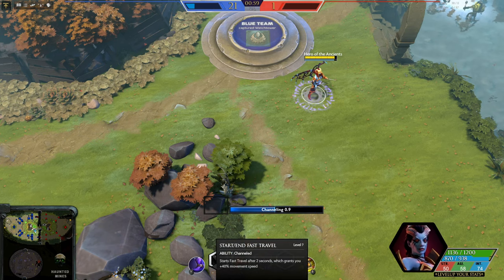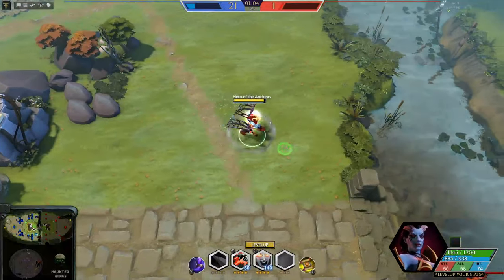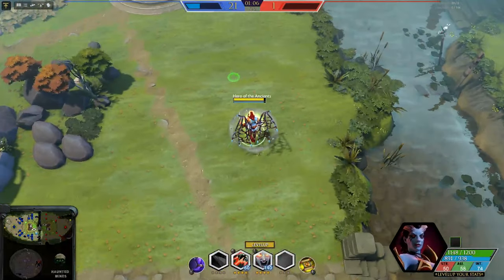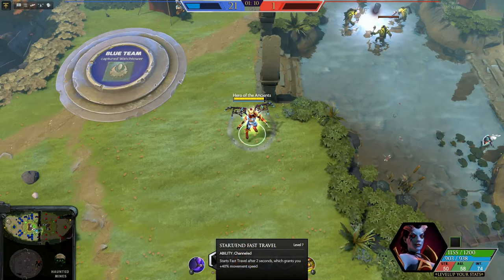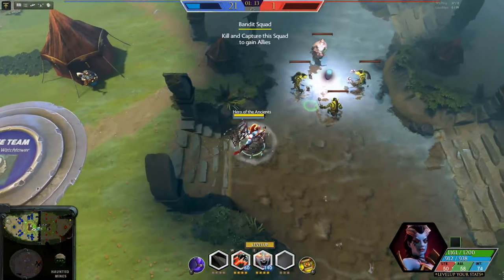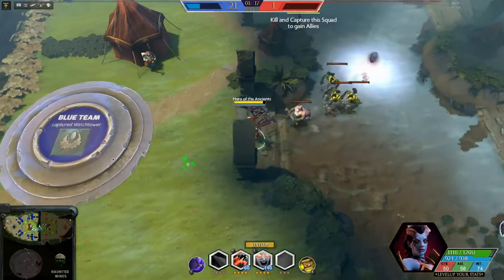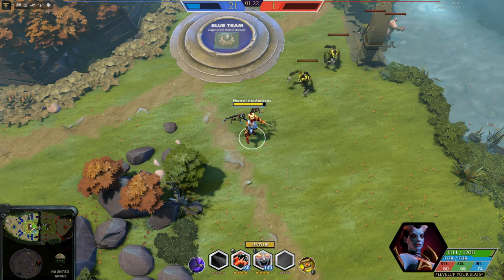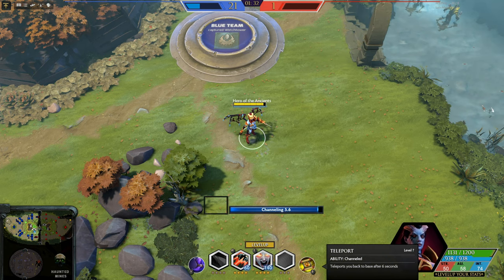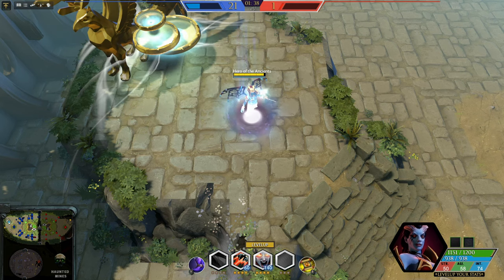We also added two new abilities for the game mode: fast travel and teleport. Fast travel acts like Boots of Travel, giving you 40% additional movement speed, and gets deactivated once you get hit or cast any spell. The teleport ability acts like the teleport scroll in Dota, however the casting time is a little bit longer and it immediately gets deactivated once you get hit.